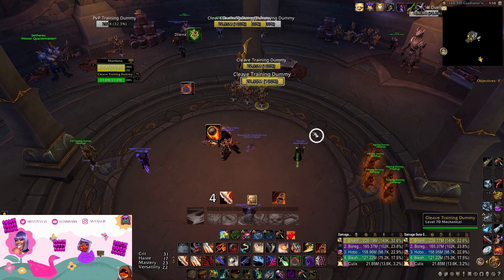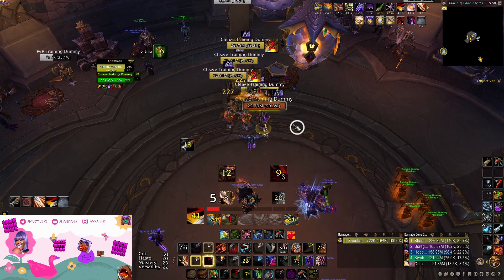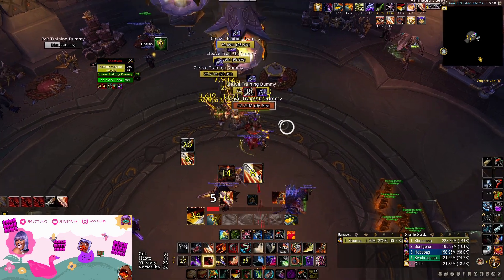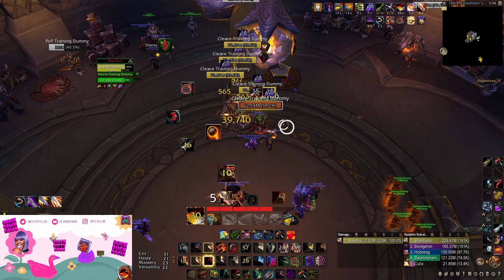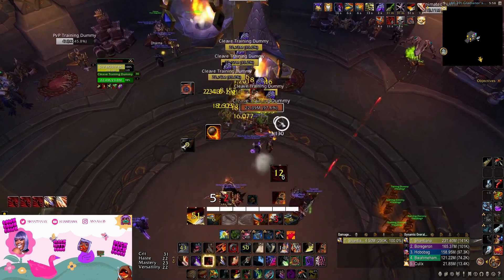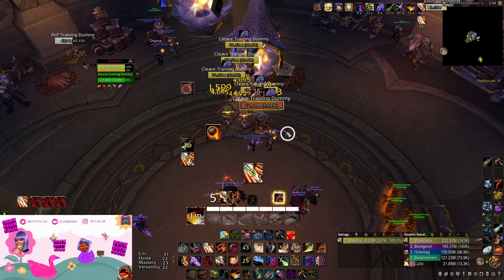Now I'm going to show you a bit of the rotation. You start off with your regular opener, go flag and Vanish. You can ignore Fan the Hammer stacks when you're in Vanish, by the way, but not when you're in Dance. So here I go into Dance now that all my Fan the Hammer stacks are gone. I'm in Dance ignoring Fan the Hammer stacks, and as soon as I'm out of Dance I press Pistol Shot — now I'm back with my Green Skin.